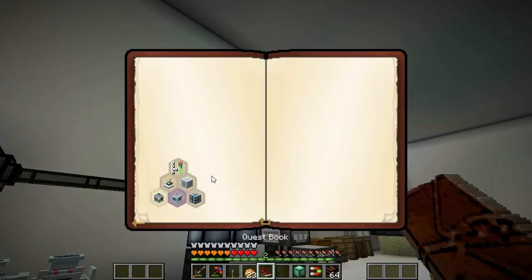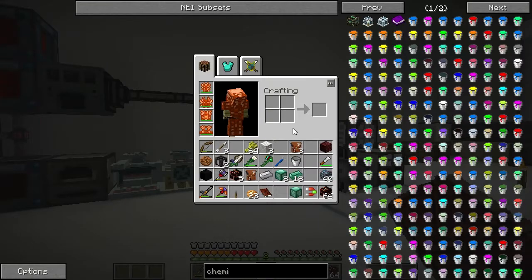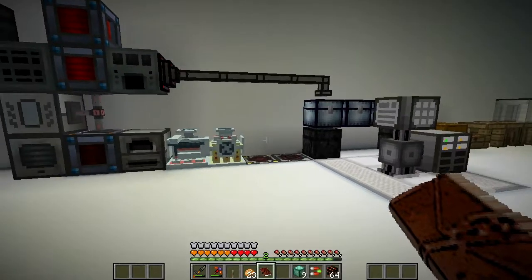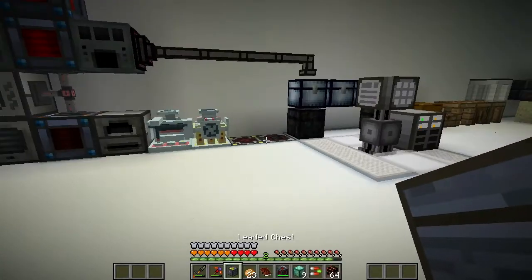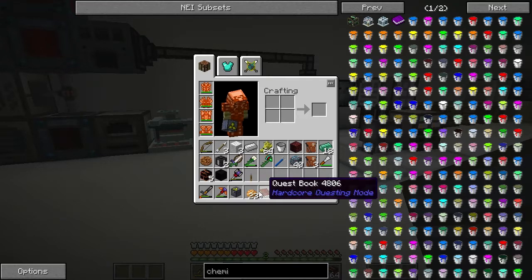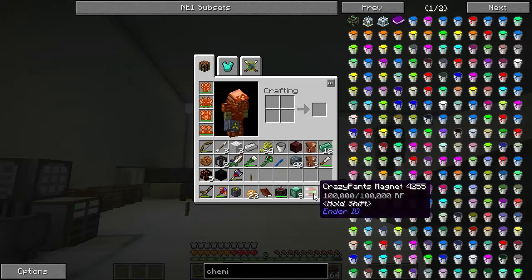Right, so let's have a look at our book now. We've done that quest there, so we can claim that reward - but I don't think I've got room in my inventory. That's a bit better. So let's claim that reward. And what did that give us? That gave us a leather chest for any radioactive elements, and it gave us another quest bag. So I think we'll open these quest bags in a minute.